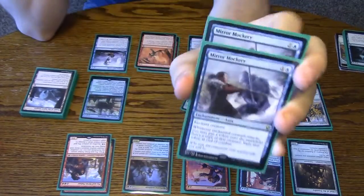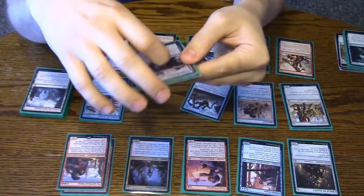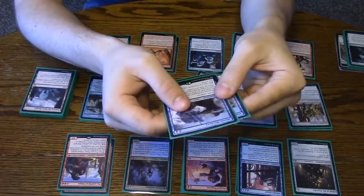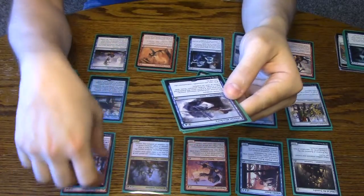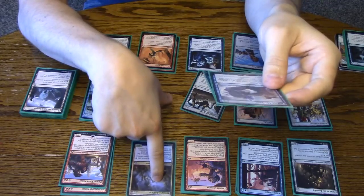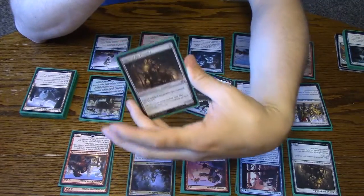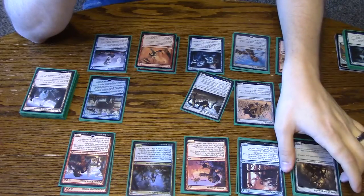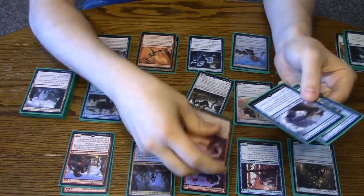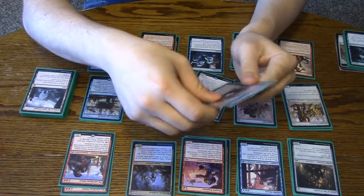We've got two Mirror Mockeries, and if you see the rest of these creatures, you can definitely tell why this is in here. If you Mirror Mockery a Whirler Rogue, you're going to get two Thopters immediately and then be able to use those two Thopters immediately to make it unblockable. If you do it on a Pia, despite the legendary rule, she still gives you Thopters and then sacrifices. If you do it on an Artificer, you can continually mow down their guys every turn when you attack. Chief of the Foundry — you can attack, and when he copies himself it gives a temporary boost for combat to everything else. Plus you can also Mirror Mockery their big attacker — play it on their Siege Rhino and they won't attack ever. So it's pretty good.